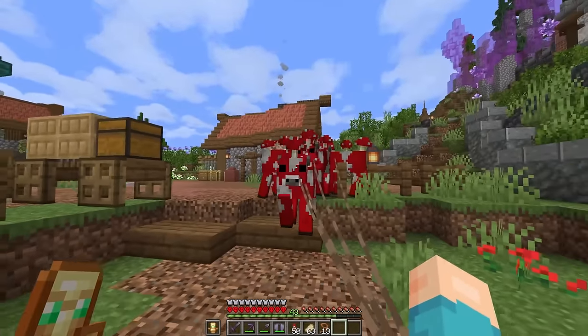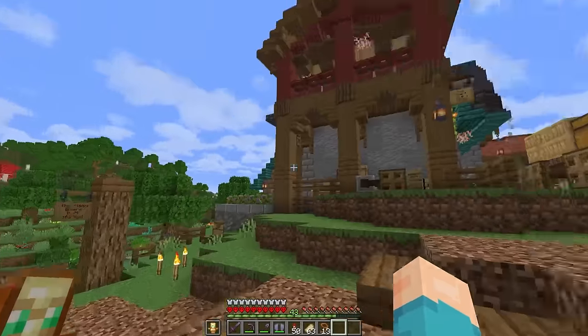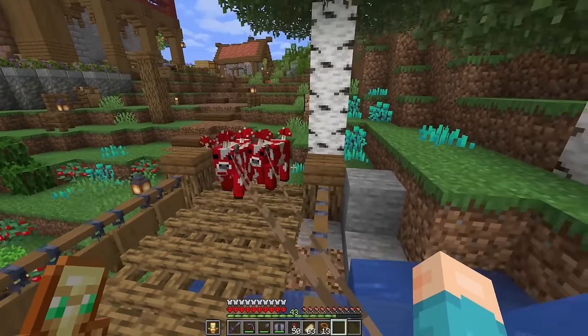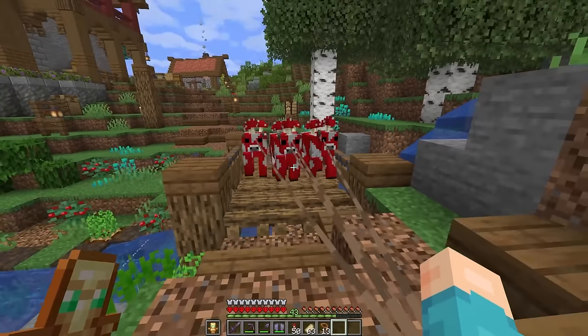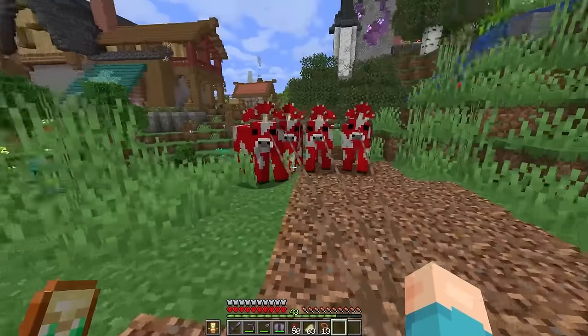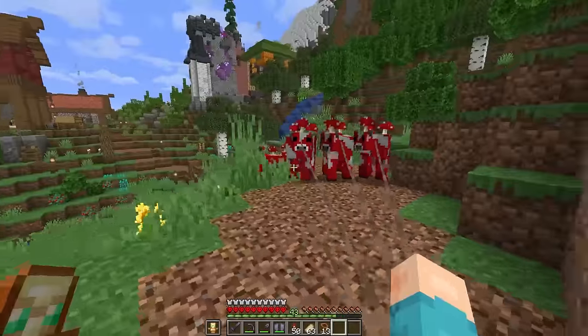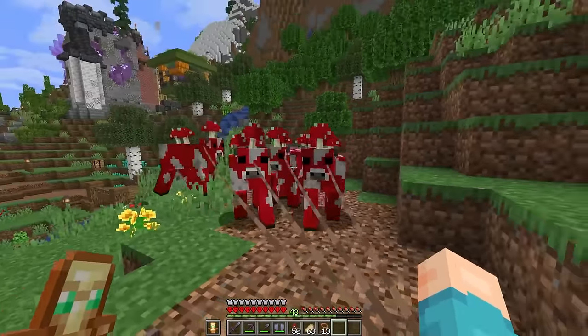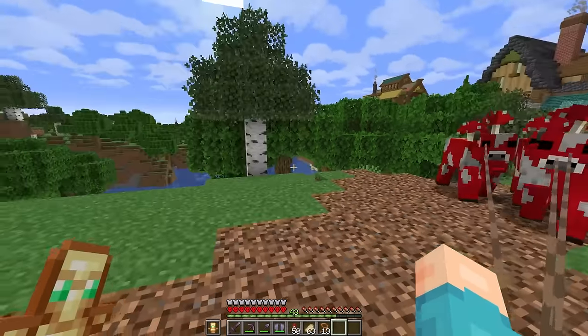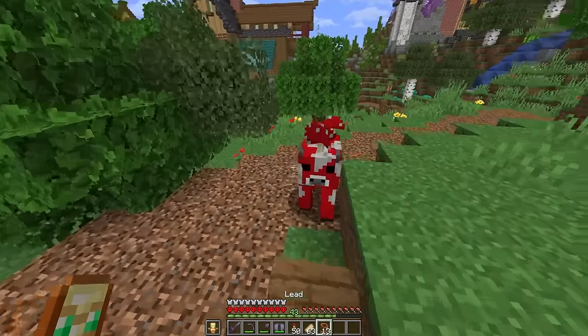I now have four mooshrooms at my world spawn — this is pretty cool. I've been trying really hard to figure out more ways to incorporate Minecraft mobs and animals into the builds I do just to make them feel a little bit more alive. I think the element of bringing the mooshrooms over is a really good way to go, slowly working towards the goal of having a home for every single mob where we live here.